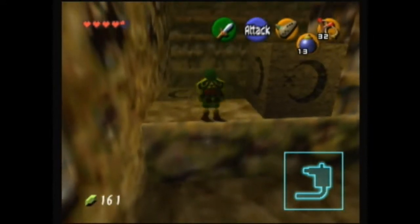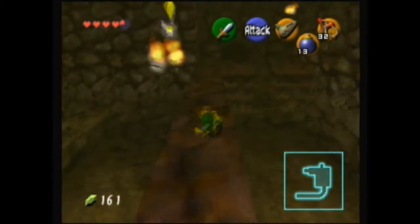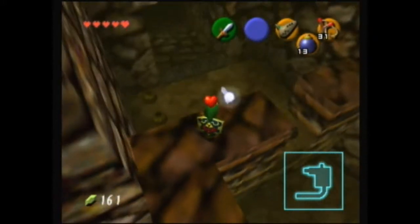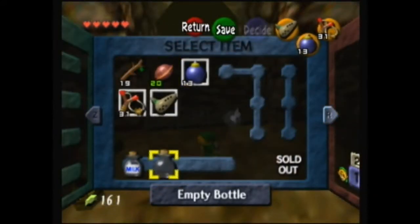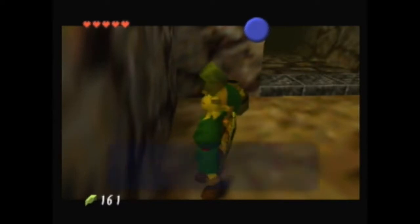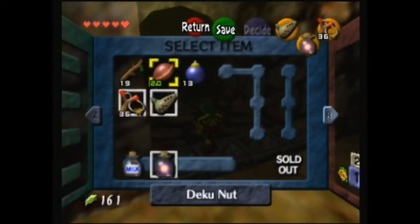I always forget that you can't just walk up to a block and Link will grab onto it — you actually have to push the A button. Fire bats are like my greatest enemy in this game. I'm not really sure if I'm gonna keep this, but there is a fairy in here. She tends to fly into the walls, but I was lucky today. It's always handy to have a fairy on you.